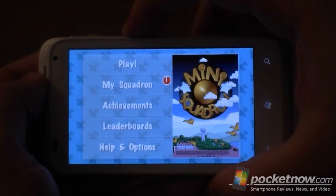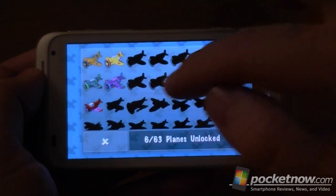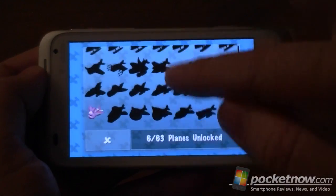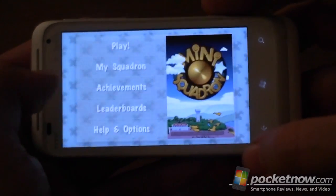So here we are, let's turn it down a little bit. And let's do my squadron — it has a new airplane that I just unlocked. We have all sorts of choices, so I'm going to try that one. That's Barney. And let's play.